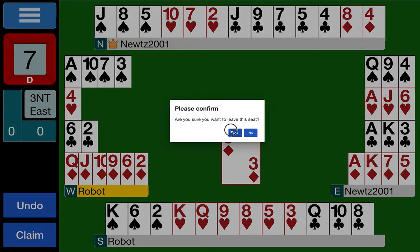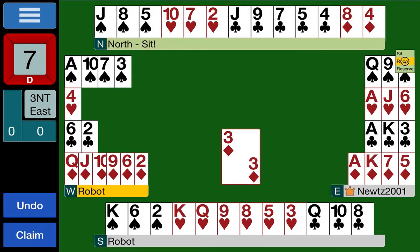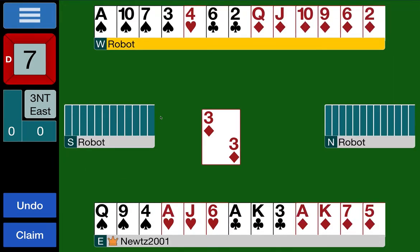Three no trumps. South has said their piece, West has no heart cover but their partner must have it — pretty happy with three no trumps. We count our certain winners: one, two, three, four — and then all the diamonds, five through ten — so three no trumps is going to be a breeze.